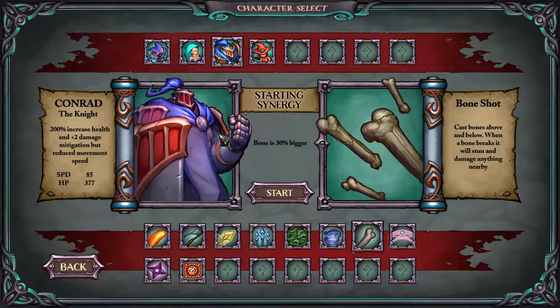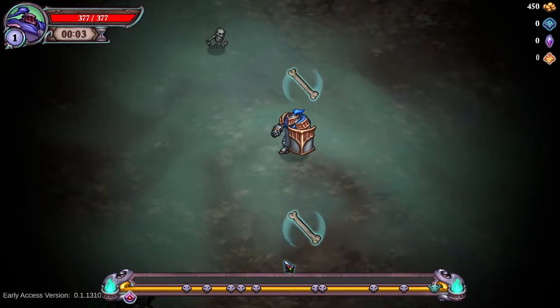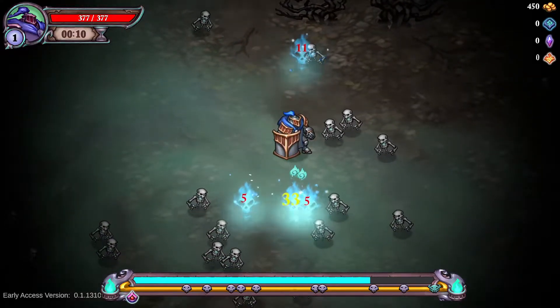So today, as stated, we will be using Conrad's 30% bigger bone as our primary weapon. To accompany that, we will be using the grand hex for some random damage — nothing too crazy. The mines to protect us, and the spears to protect us as well. We want the bones to be doing as much as possible, so we don't want things that are too fast. The bones will be our primary weapon, and we will be going to the bone zone of the Dark Forest.